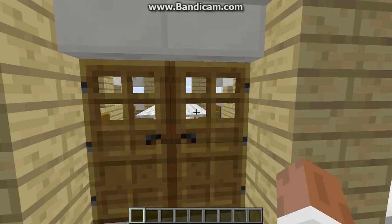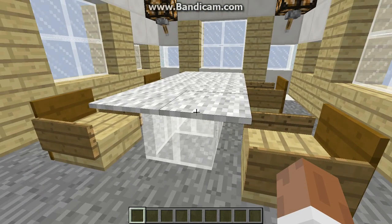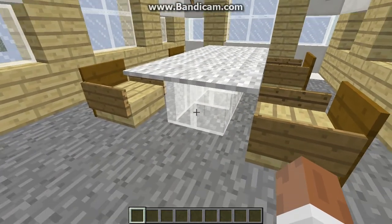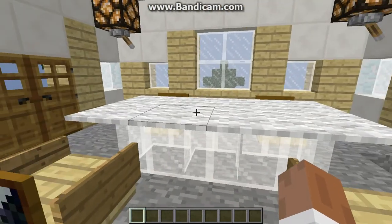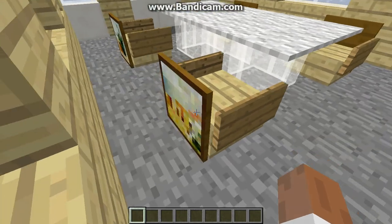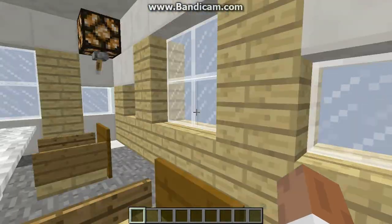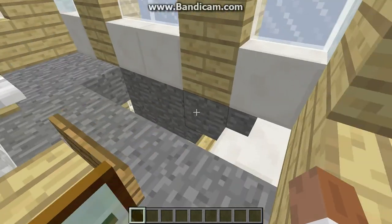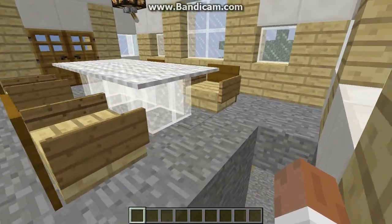Now let's go inside. You are greeted with a dining room, or a seating and eating area. Got some lamps in the corners. They've got a nice little glass table with a nice smooth countertop over it. And these chairs are just slabs, with signs as armrests and paintings for the back, because paintings are the biggest things you can get that'll go upwards on a chair, while still leaving enough space to walk behind. I didn't use steps because I wanted it to be a bit more nice.